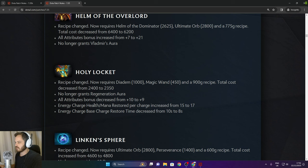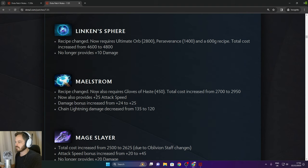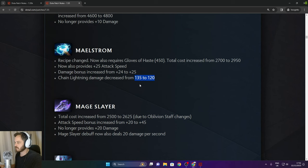Linken's Sphere recipe changed — now requires Ultimate Orb, Perseverance, and 600 gold. No longer provides 10 damage. Maelstrom recipe changed — Gloves of Haste now included. Now provides attack speed. Chain Lightning damage decreased very slightly — 15 damage.